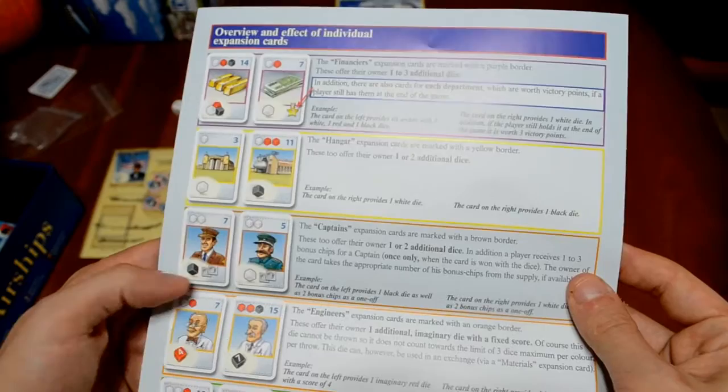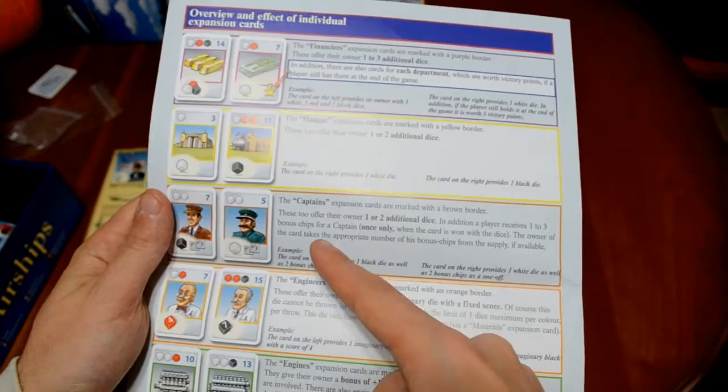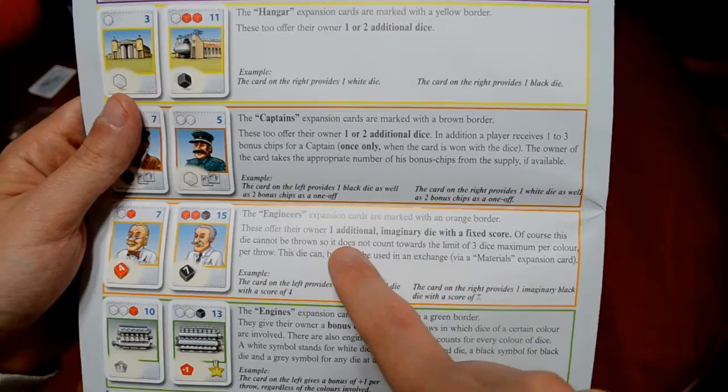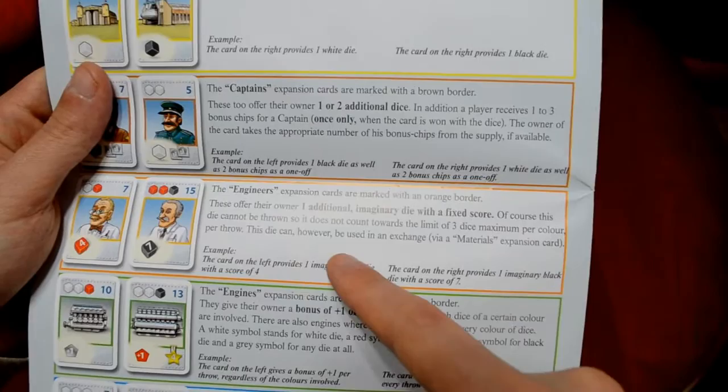The Hangar cards are yellow, and they also offer their owner different dice — one white die here, one black die there. The Captains offer dice as well, but in addition players receive one to three bonus chips one time only whenever that card is acquired. So in addition to getting dice for future turns, you get a one-time bonus of those bonus chips marked with your flag. The Engineers are interesting — these offer their owner one additional imaginary die with a fixed score. This die cannot be thrown, so it does not count toward the limit of three dice maximum per color per throw.